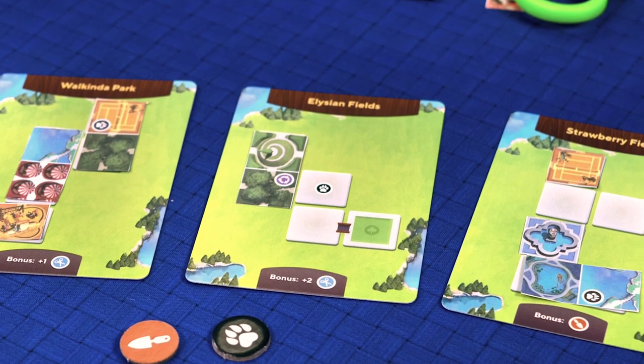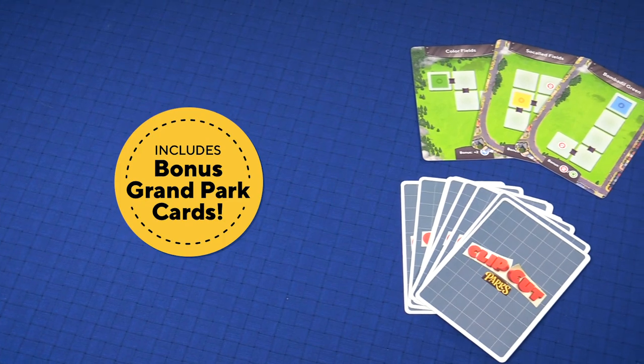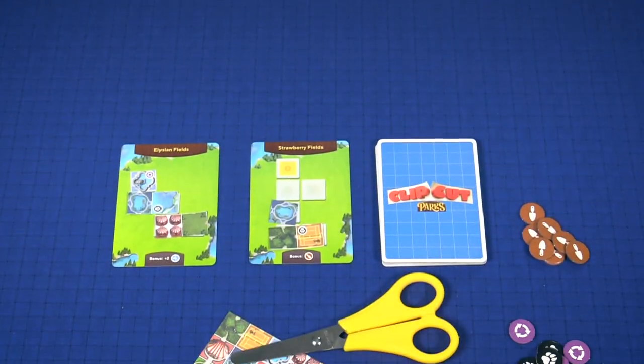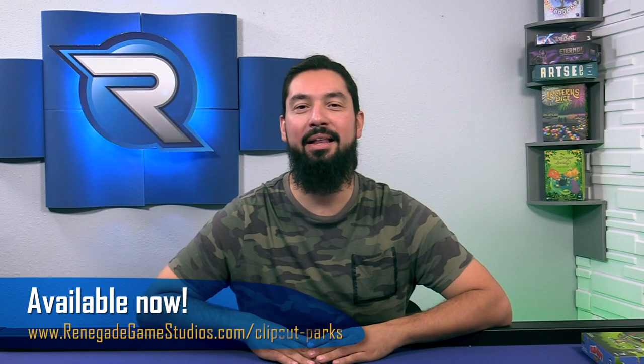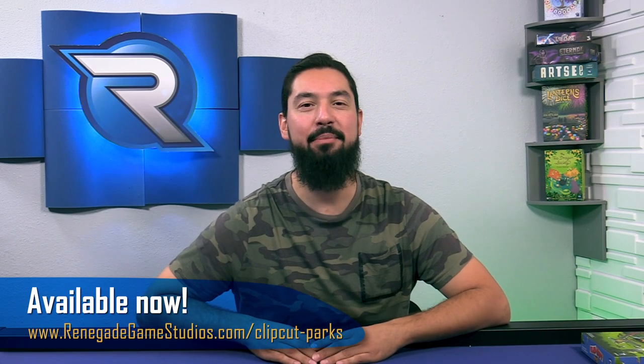The first of five park cards complete wins. There are also tiebreaker rules, a Grand Parks expansion to make the game more challenging, as well as a solo mode for the game. You can learn about these by clicking the link below to download the rulebook. Looks like I have some cleaning up to do! Comment down below how you made your cuts and if there were any crumpled papers left over. You can get Clip Cut Parks at your friendly local game store and learn about it on the Renegade Game Studios website. For all things Renegade, subscribe and hit the bell so you don't miss a thing. Once again, I'm Victor, and remember — play your game. Later, Renegades!